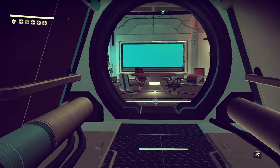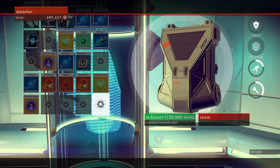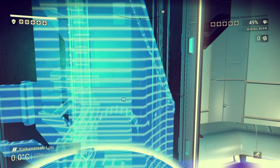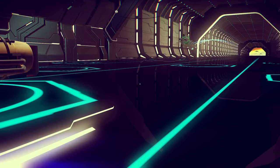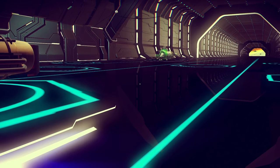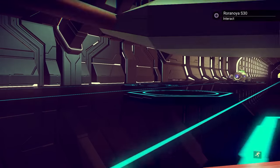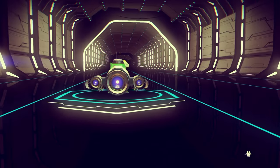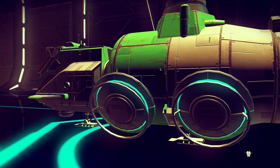Once you have the Atlas Pass version one, all you have to do is jump from one galaxy to another and visit the nearest space station in each galaxy. Every single space station you visit will have a unit upgrade in it. Unfortunately, every inventory slot you buy will be more and more expensive — the first one is about 20k, then 40, 60, 80, and so on. Inside the space station, instead of going to the right door, head to the left door, open it with the Atlas Pass, and you'll find an inventory slot waiting to be purchased.